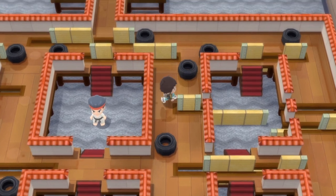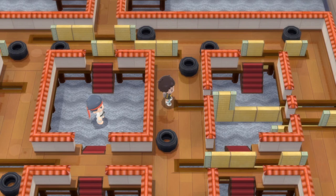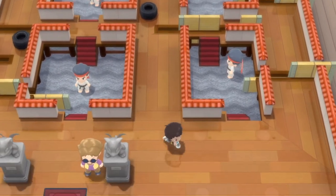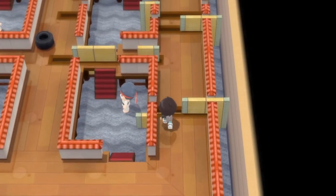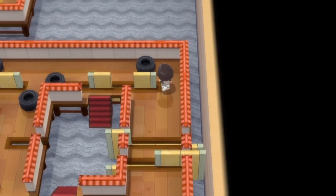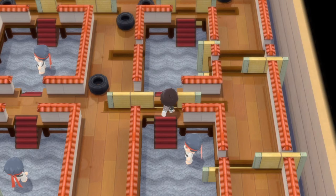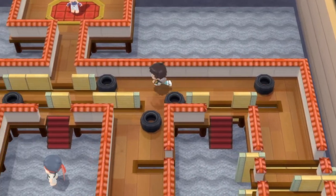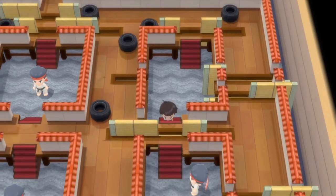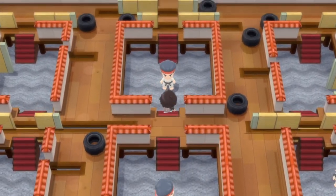Slide this one over. As you can see you're still stuck, but you can come here and slide it back, then slide this one over and then that one. Run up and boom — slide this one over. Now we have access to the gym, and voila!